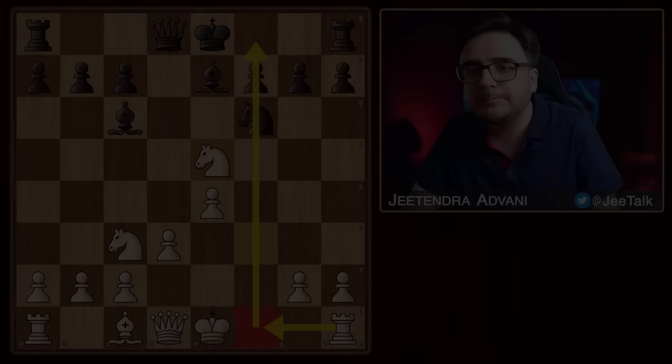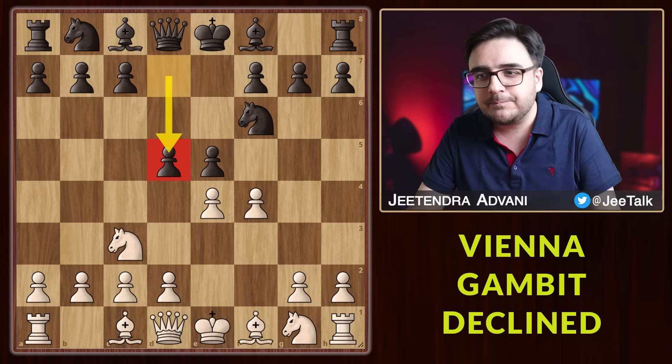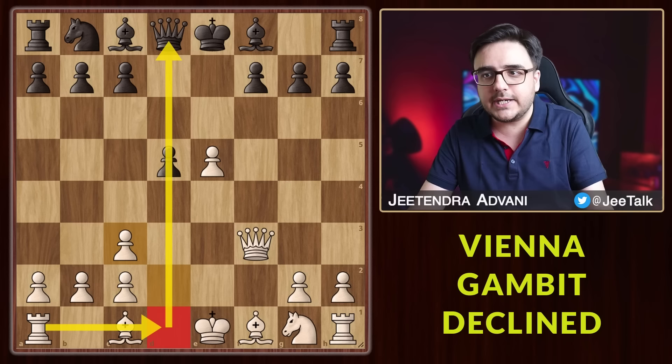There is one move which actually keeps black in the game, and that is declining the gambit with d5. This move does not come naturally and anyone who has not studied this will never play it. After you take, he can recapture with the knight because it is defended by the pawn. From here you can play Nf3 to stop the check, but an even better option is Qf3. Most likely your opponent will exchange the knights. The main idea is to get the bishops out, maybe castle queenside and attack with your rooks along the open files. Even if black plays this perfectly, the game is still in the balance.